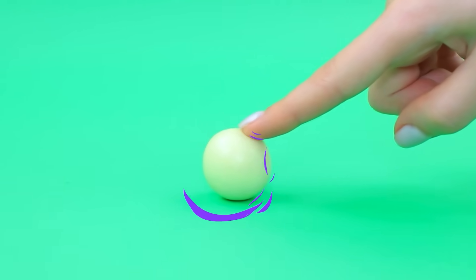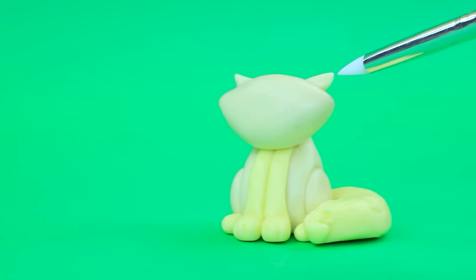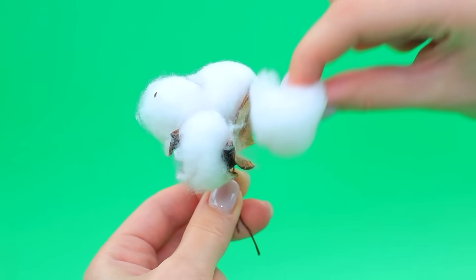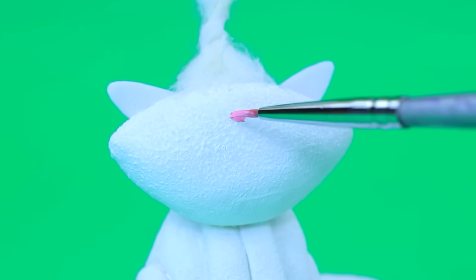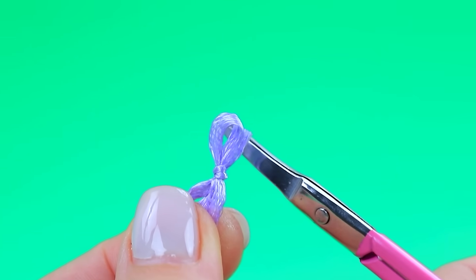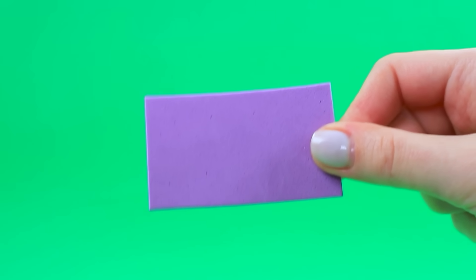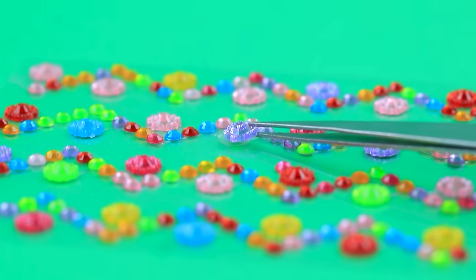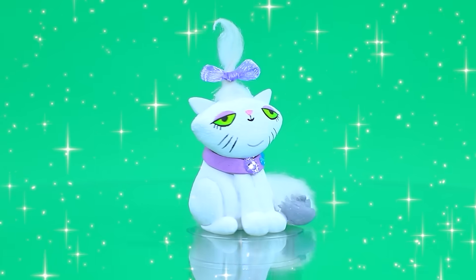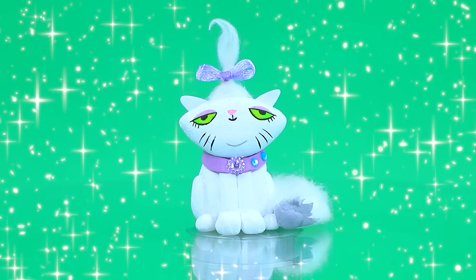Material delivery. Roll up polymer clay. Make a figurine of a cat. Natural cotton. Draw a muzzle. Tie a bow. Cut out the base of the collar. Decorate with rhinestones. Voila. This cute kitty will become Celestia's friend.